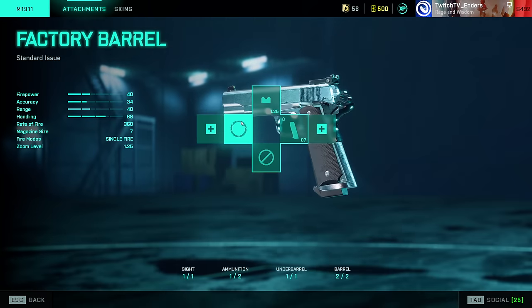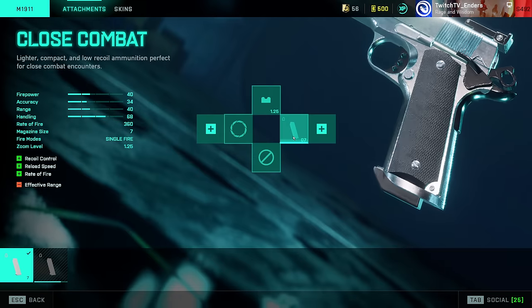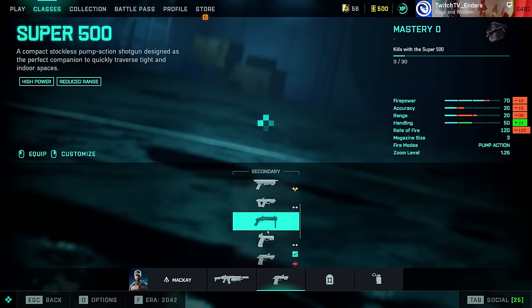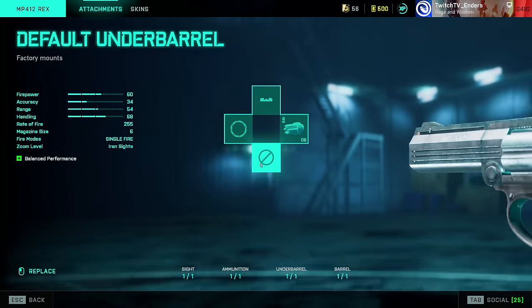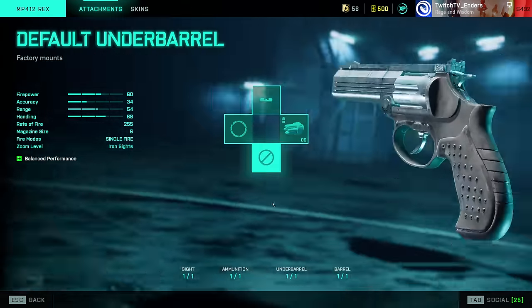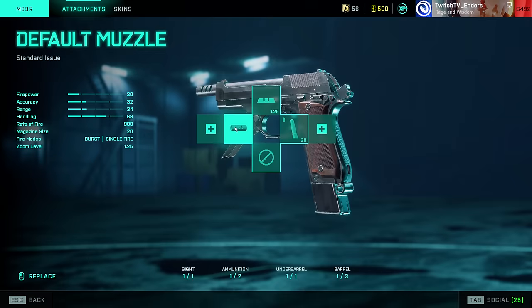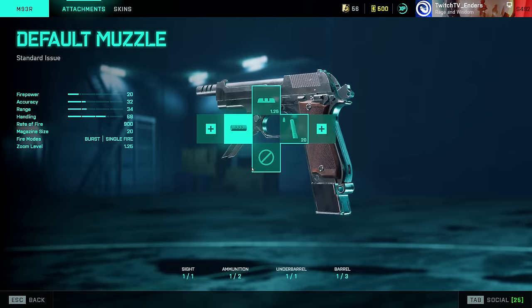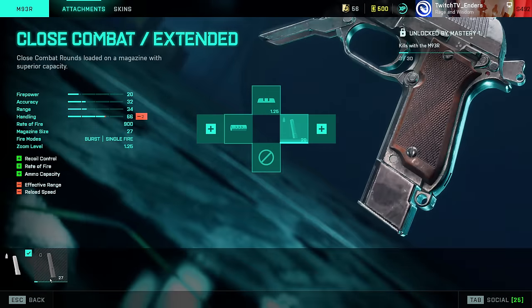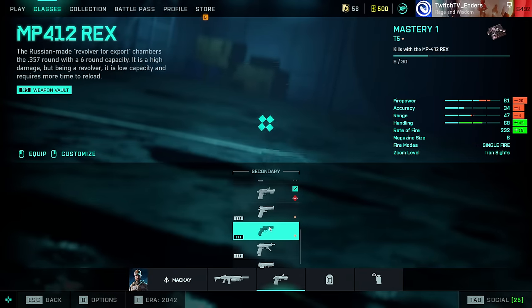M1911: Factory Barrel, no under barrel, and Close Combat Extended if you unlock it. Rex — not much to talk about unfortunately. M93r: use the default muzzle and of course Close Combat Extended, which also got buffed. Honestly, I don't know if it's worth using over the Glock — in fact, I do know it's not worth using over the Glock.